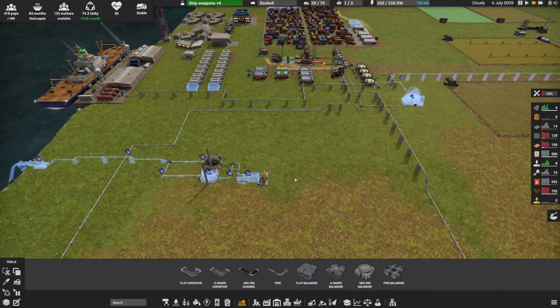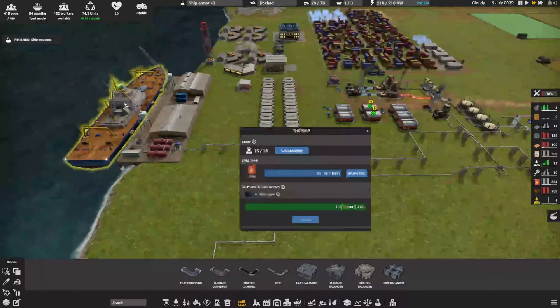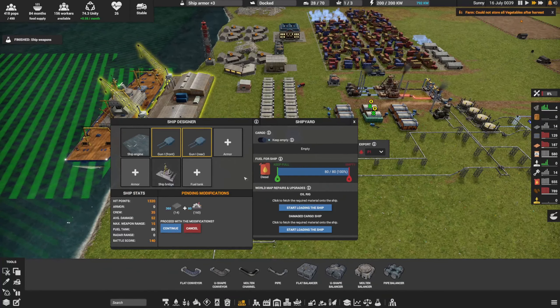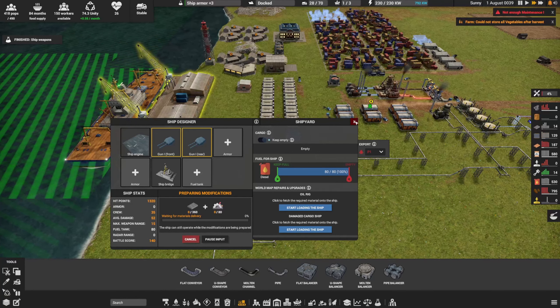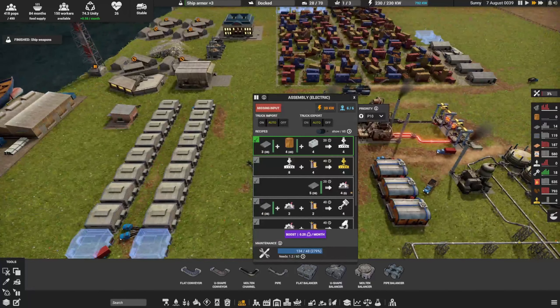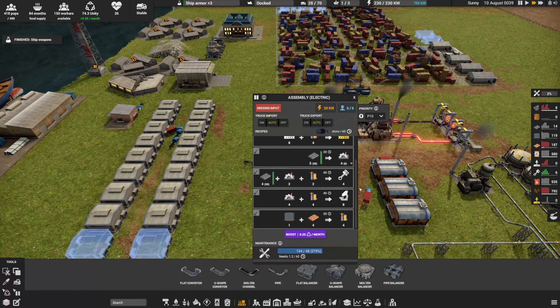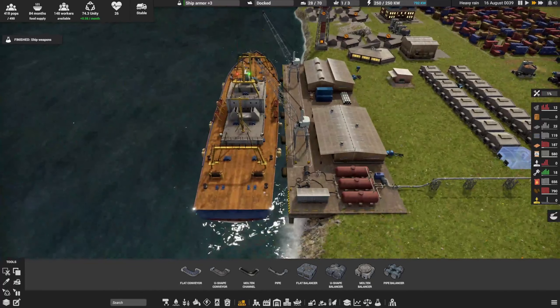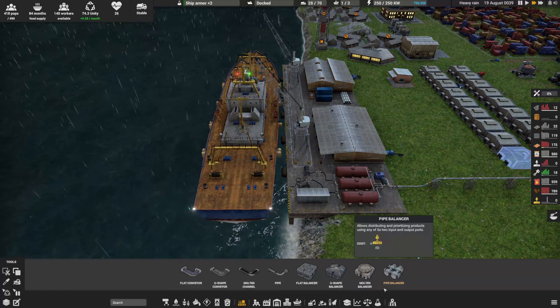Slowly but surely, there's our ship weapons. Let's put a gun up front and a gun on the rear. That's going to take 360 iron and 80 mechanical parts. We'll have the mechanical parts done, but we'll need the iron — I'm fine with that. So we're getting some guns on our ship. Now we're working on ship armor.